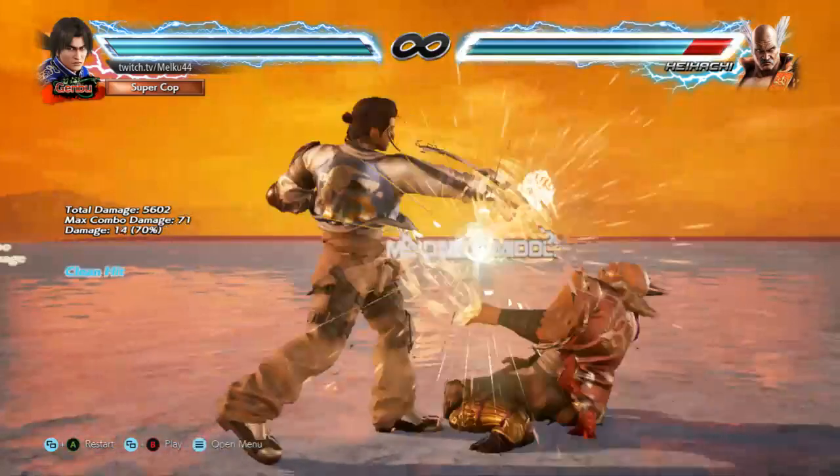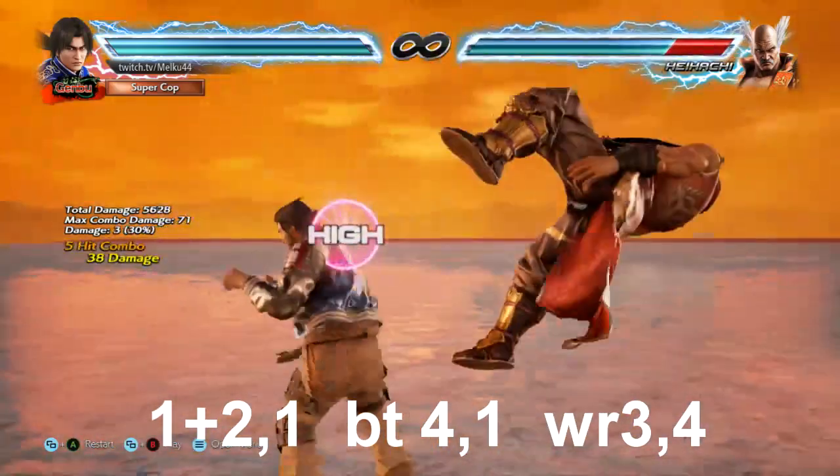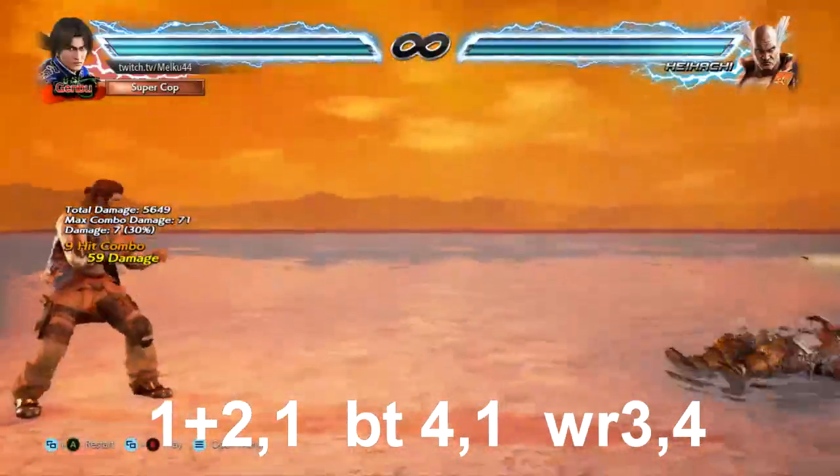And then do panther two one, and then you just do Lay's Wiggler stable combo and ender.